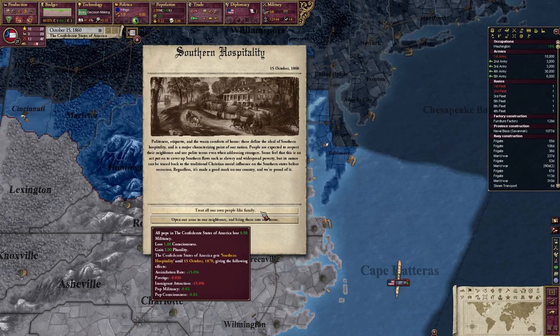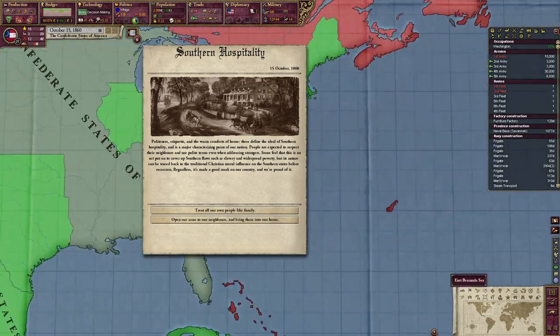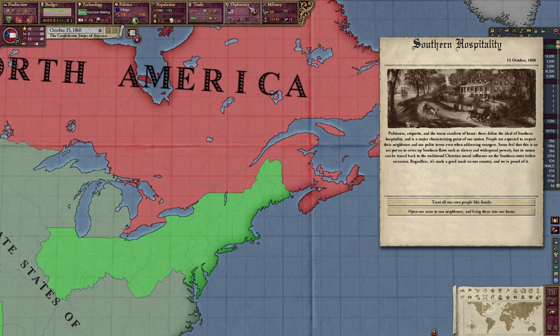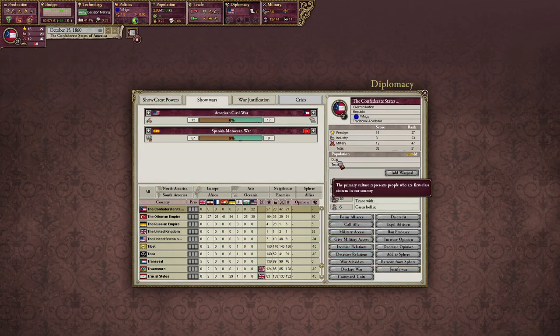We're proud of it. Treat all our own people like family. That's a lot of assimilation — 15% is not bad. Open our arms to our neighbors and bring them into our homes. That's actually pretty good for infamy. We get more immigrant attraction. Even during the war, we don't get as many immigrants as America. Our country's primary culture is Dixie.